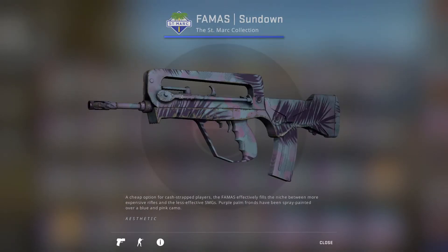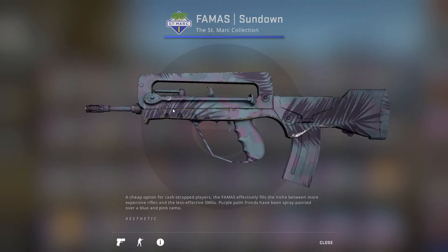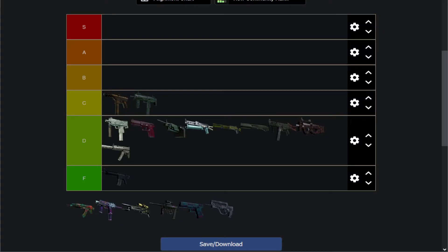Next up we have the FAMAS Sundown. I don't know what this is — it's like the palm leaf design, except with more vaporwave-esque colors. It's got a darker purple leaf with blue ink for some reason, and then like a fence. I've got no clue what they're going for here, and I think it's only barely better than stock. It's one of the worst things we've looked at so far.